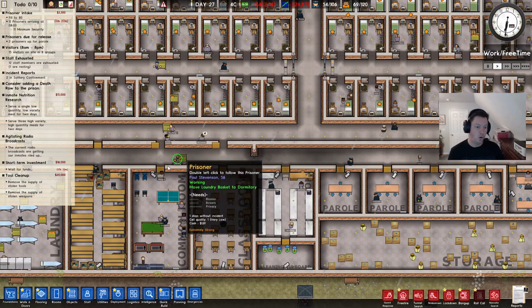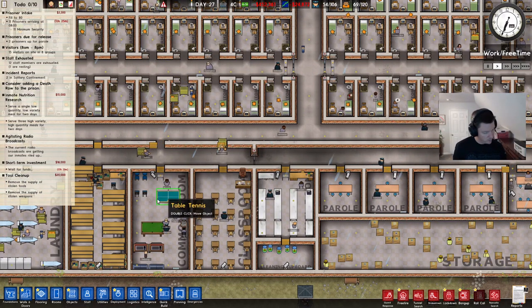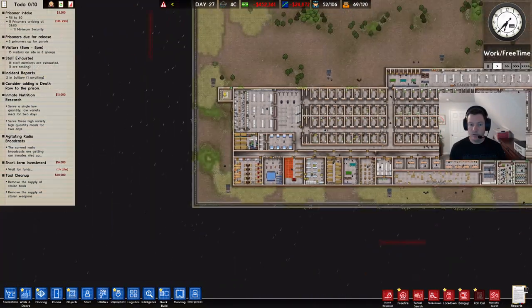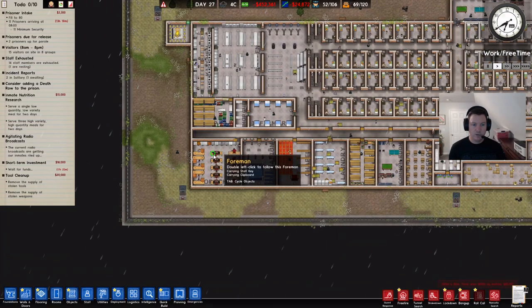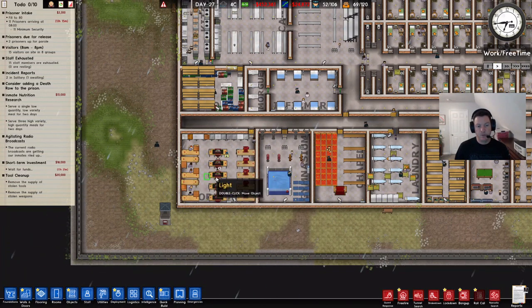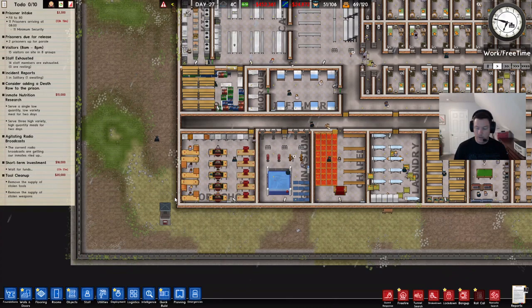If they've got to walk all the way across the prison to get there, that's not necessarily ideal, but it can work — just something to keep in mind. Your foreman will need to go to the workshop. In this scenario, my foreman is way over here and he's got to walk all the way down to do the safety instruction classes in the workshop, so that's probably not ideal. Something to keep in mind: if you're going to have one dedicated workshop, maybe just build a little annex off of it that is the office for the foreman, and that way he's right there and doesn't have to go very far.